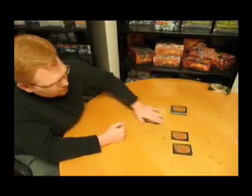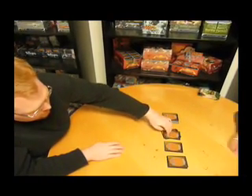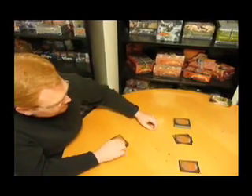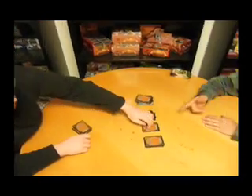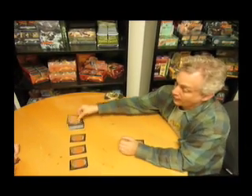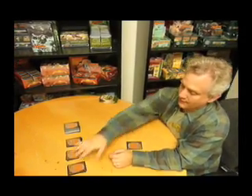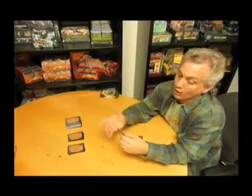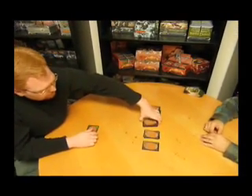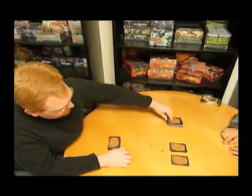Now it's Jake's turn. Jake looks at pile one — if he doesn't take it, he puts a card on top. He looks at pile two, and he likes it, so he replaces pile two with a single card. Now it is my turn. I start by looking at pile one, put it back, and put a card on top of it. I look at pile three — I like pile three, I keep pile three, and replace it with a single card. Pile one is loaded, so Jake likes pile one and puts a card in place of it.